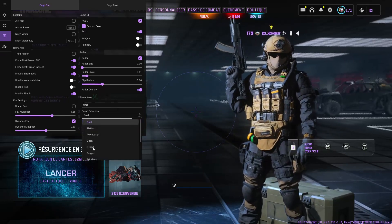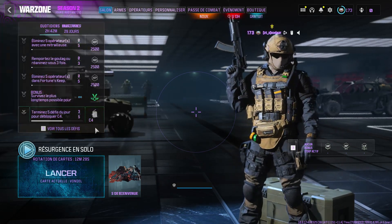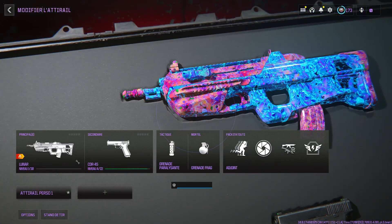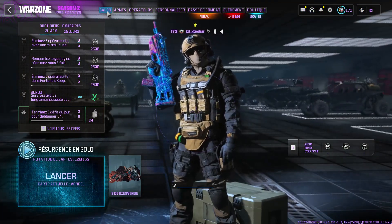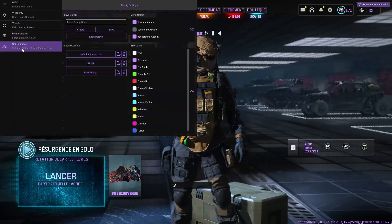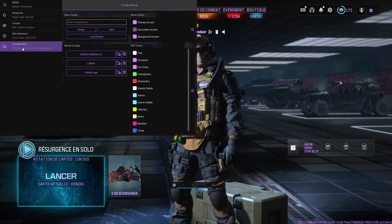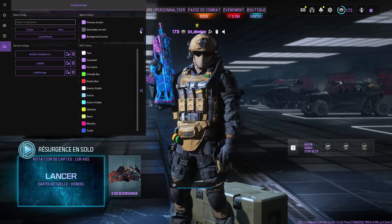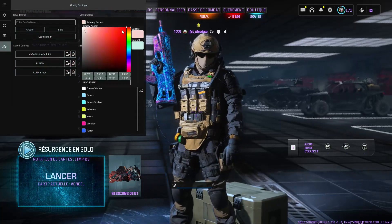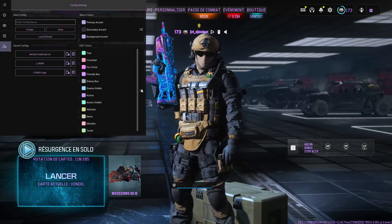For example, if I put on a blueprint and want a specific camouflage, I select it and do 'save all blueprint.' Once you've done that, you go back to weapons and back to variants — you can see that the camouflage has been saved. There are still a lot of pages with silent aim for snipers, auto inspect, unlock all, and a configuration page. If you've made your settings and don't want to lose them, you can save them and they'll restart automatically. If you want to change the color of the menu — for example, to red — all you have to do is set the primary color. You can also use random colors, and it's the same for ESP.